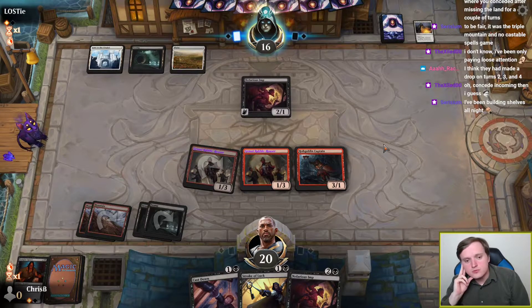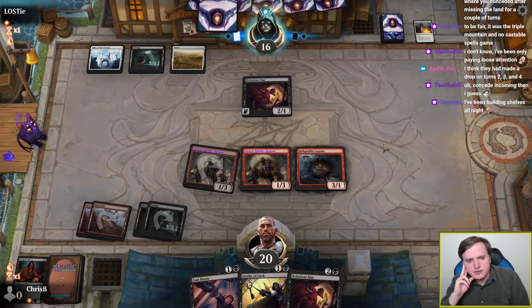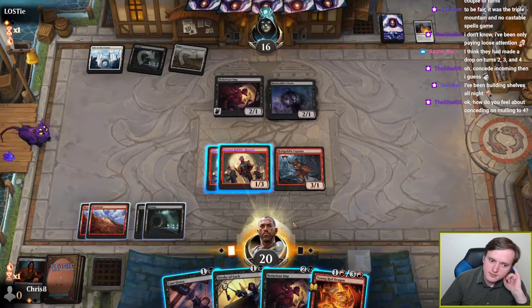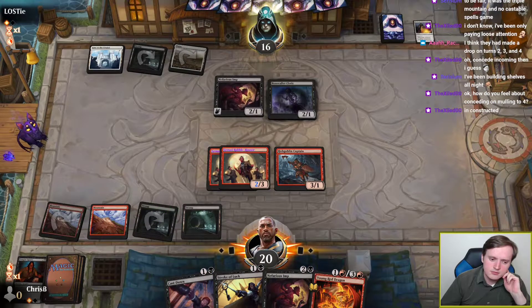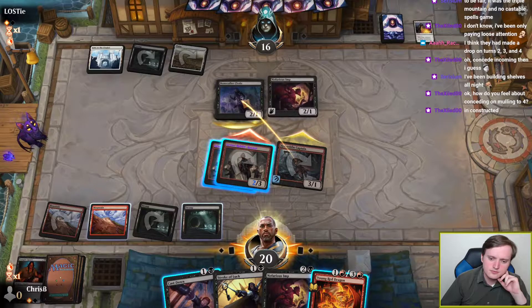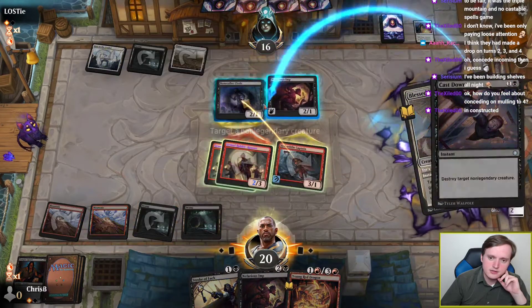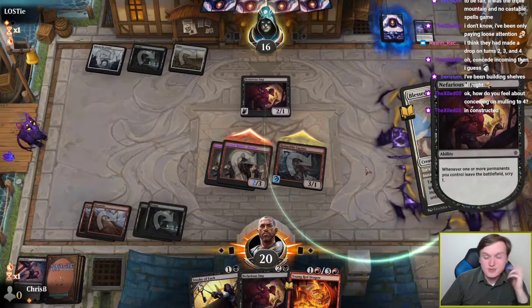We're gonna kill the Hobgoblin Captain, opponent? So if I pump the Rabble Rousers at sorcery speed, I can give the Captain first strike to attack through the Imp. Bonecaller Cleric — don't really care about that. For the sake of doing maximum damage, we're just pumping this Rabble Rouser at sorcery speed. Post-combat, I'm probably going to Stroke of Luck. Give the Bonecaller Cleric indestructible, but I Cast Down it in response so that they lose the Hippogriff and the Cleric — that sounds good to me. I respect the opponent for trying.